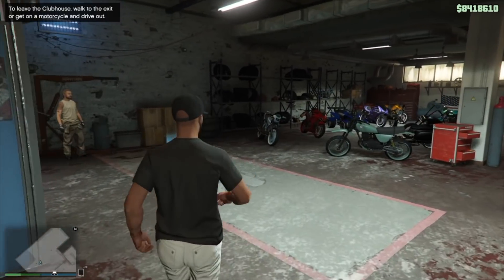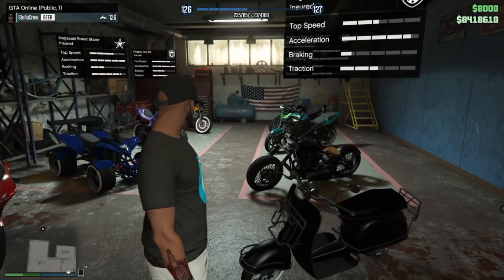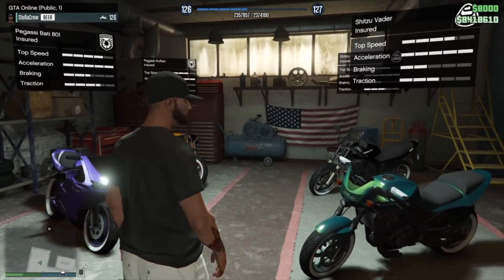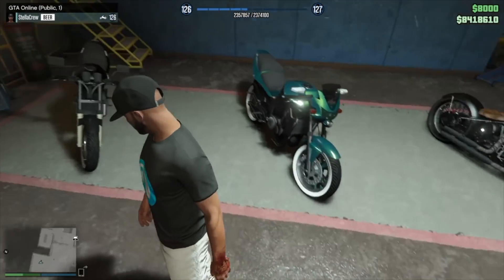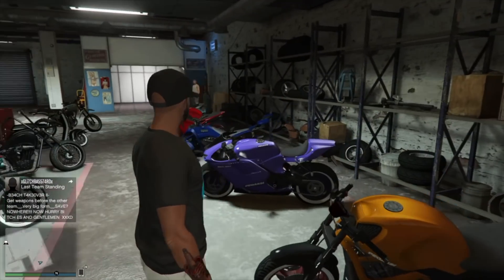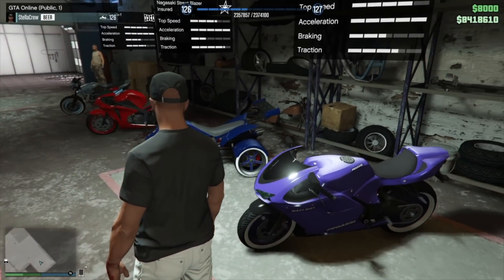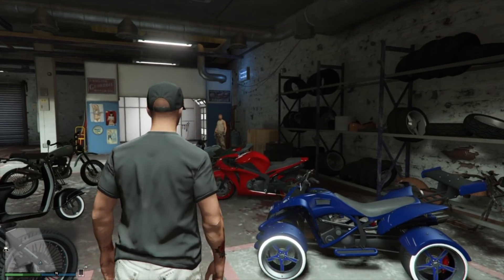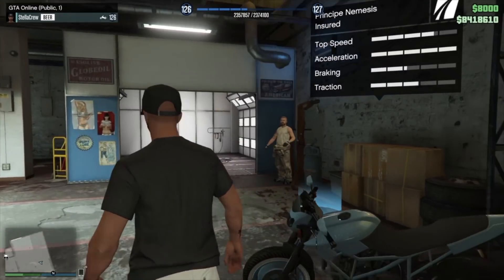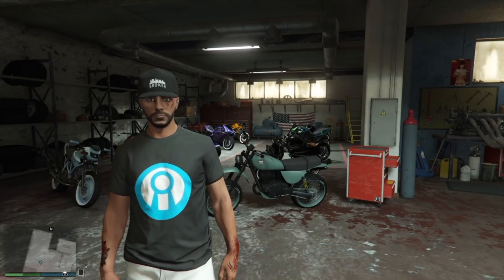Lastly, the motorcycle club. We got a worn sea wash on sea wash Enduro, a Fagio Mod worn black on worn black, a Zombie Chopper worn black on worn black, a Vader green on green, a PCJ 600 black on black, an orange on orange Ruffian, a Bati 801 purple on purple, a Street Blazer blue on blue, a red on red Double-T - my personal favorite - and a Nemesis in Epsilon blue on Epsilon blue.